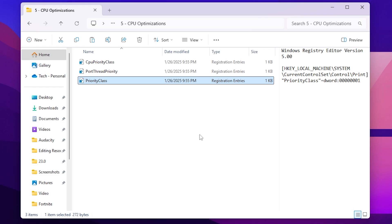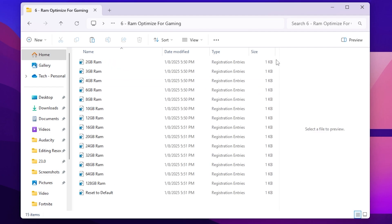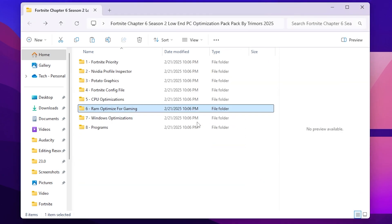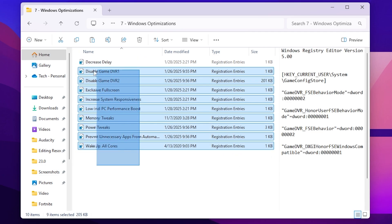Next open the RAM Optimization for Gaming folder. Inside you will find registry files for every common RAM size. Choose the one matching your installed RAM — I have 32GB so I'll select that. Hit Yes, Yes again, and click OK. Then go back and open the Windows Optimization folder, which contains optimizations including: decrease delay, disable Game DVR, exclusive full screen, increase system responsiveness, low-end PC performance boost, memory tweaks, power tweaks, prevent unnecessary apps, and wake up all CPU cores. Install all these registry files.